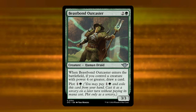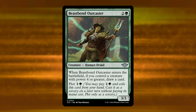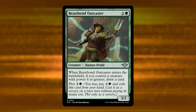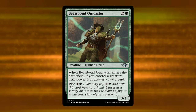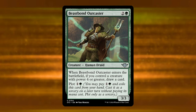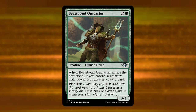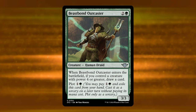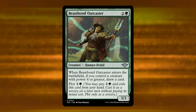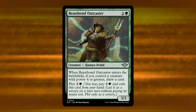Next is Beast Bond Outcaster — a three-mana green 3/3 Human Druid. When it enters the battlefield, if you control a creature with power four or greater, draw a card, and it has Plot for one and a green. Now that we have our first real plot card: Plot basically allows you to double-spell more easily — you plot the card and then on the next turn cast it for free, which allows you to double or triple-spell more easily since you don't have to pay for it. In this case it's essentially a 3/3 for two mana on a delay. You presumably want to get the card draw by having something bigger in play — and there are plenty of three-mana cards with power four or more, like Lovestruck Beast. Most if not all plot cards have a plot cost less than or equal to their mana cost.